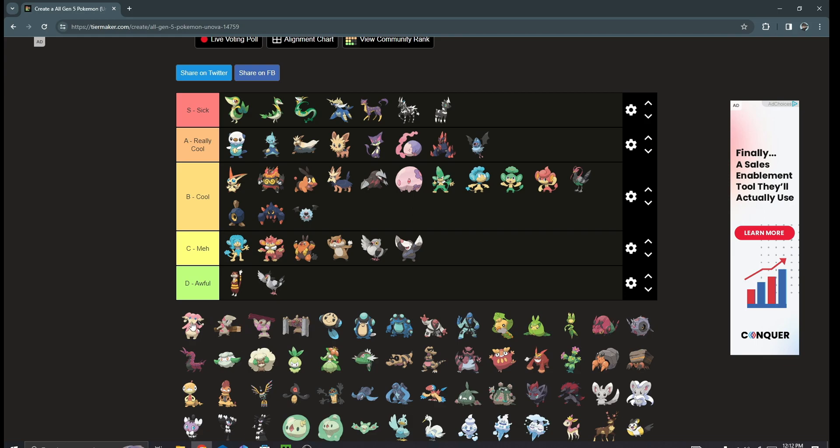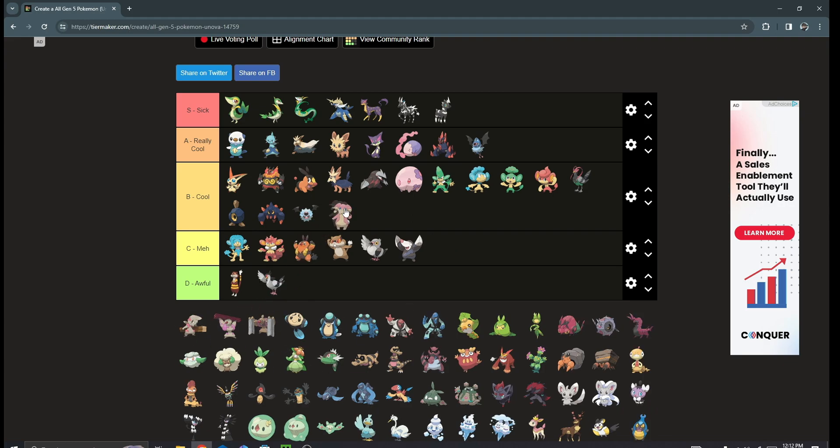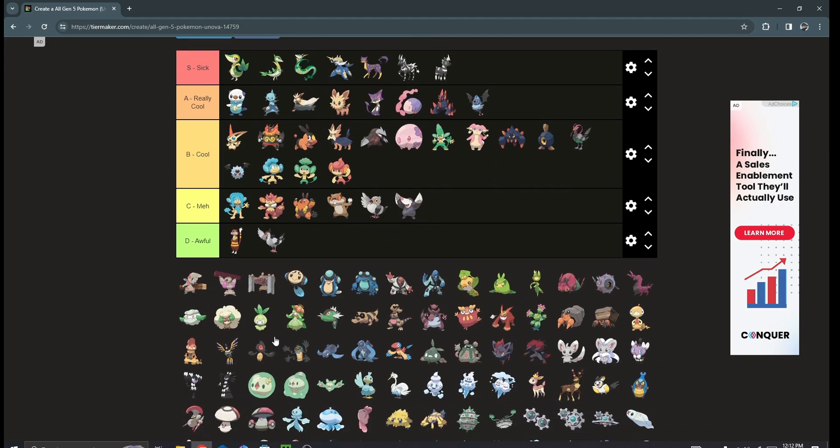Next we got Audino — I like Audino a lot. It's a cute Pokémon, it's like the Chansey of the generation, so what's not to like? I'd put it in lower B tier. Then we got the Timburr line — Timburr bothers me because it looks like it has a tumor sticking out of its head. I got a shiny one so I'm biased, but Gurdurr I do not like at all. Conkeldurr though brings back the design — it looks pretty cool.